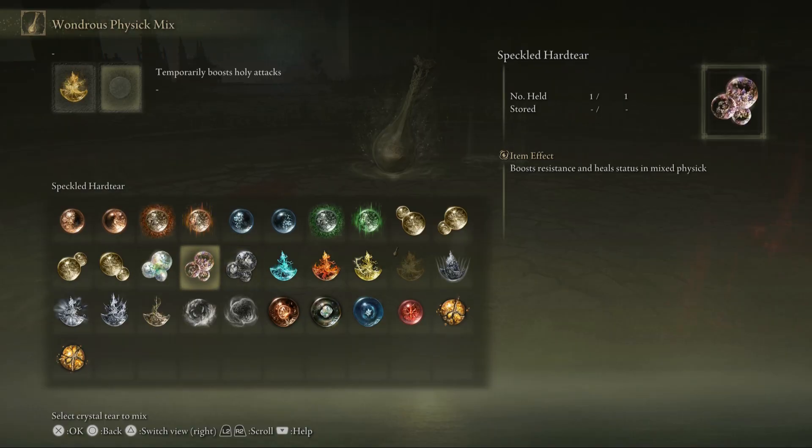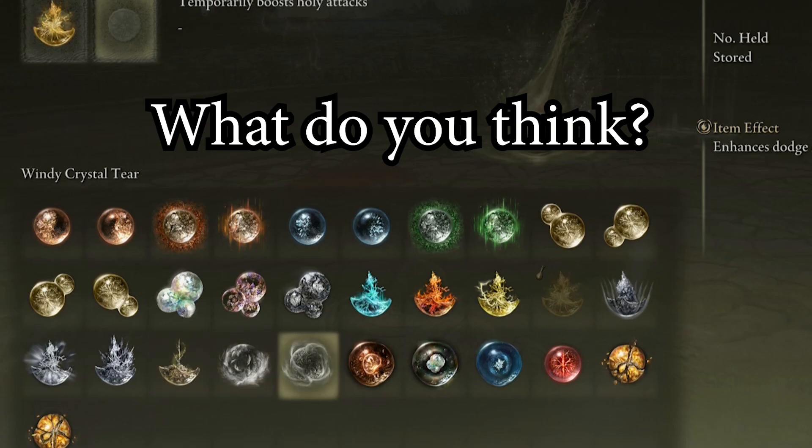Chat, what do you think? Yes or no? Is it kind of a douche move to use the Crimson Bubble tier? The one where you're basically about to die and you get like half your health back. Douche move in duels?